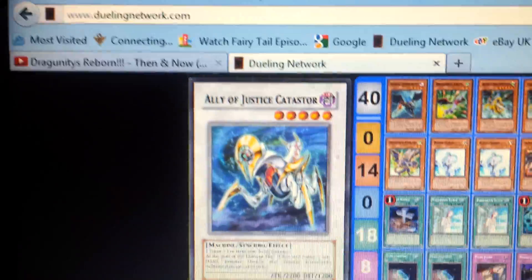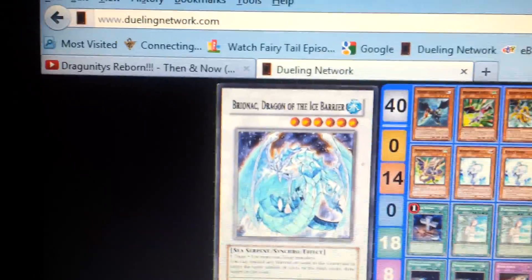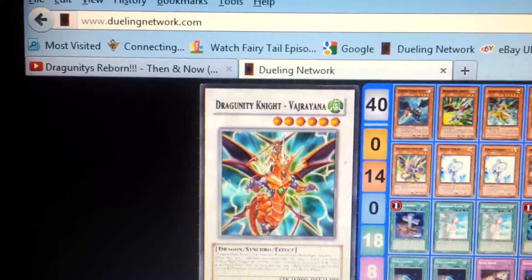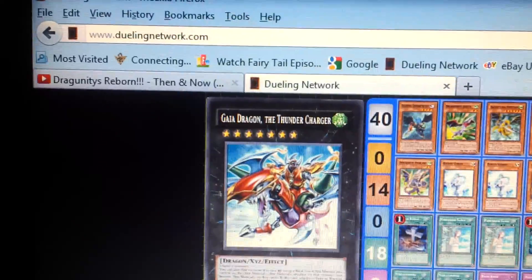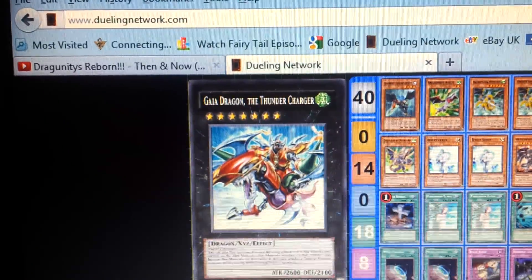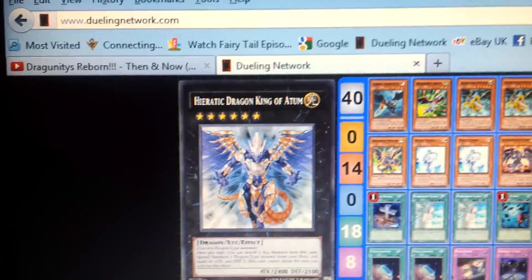On my extra deck — I'll show it up here because it's easy to see. It's Achilles, Catastor, Brionac, Volcanicsorus, The Knight, Vajrayana at three. Then Stardust Dragon — I'm tempted to do it at two. Then Gaia the Thunder Charger Dragon, Dragoon Thunder Charger, which is quite good. Atum the Heretic, which is just awesome.